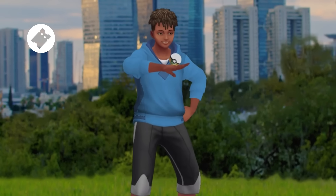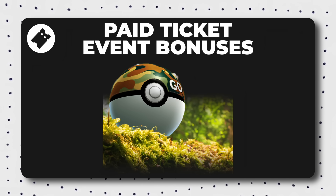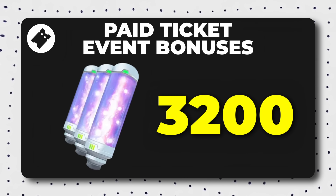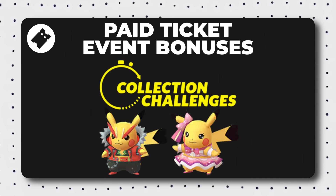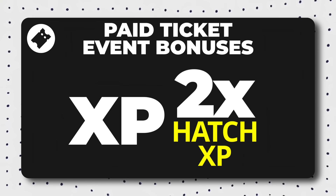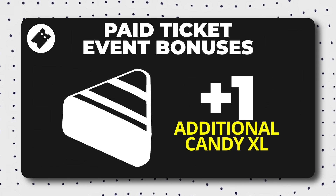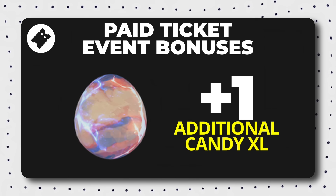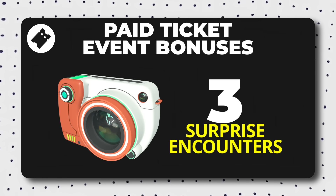Additional paid ticket benefits include: a Go Wild Area 2024 pose for completing the special research story, one timed research task each hour awarding Go Safari Balls, increased max particles from power spots and exploration, a 3200 max particle daily limit, an increased chance to encounter shiny Pokemon, encounters with Pikachu Popstar and Pikachu Rockstar through themed collection challenges, Double Catch Candy, Half Hatch Distance for 4 eggs, Double Hatch Stardust, Double Hatch XP, Double Hatch Candy, up to 5 raid passes per day from gym photodiscs, 5000 additional XP for completed raids, 1 additional Candy XL for Pokemon in 4-star, 5-star, mega, ultra beast, and primal raids, up to 6 special trades per day, reduced stardust cost for trades, and 3 AR Snapshot Surprise event encounters per day.